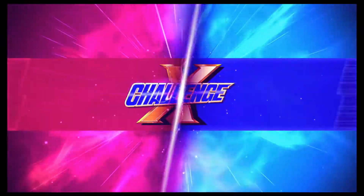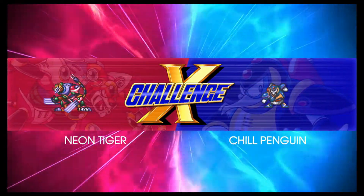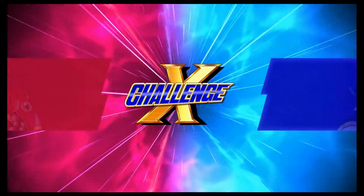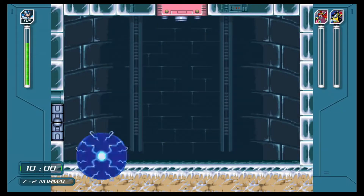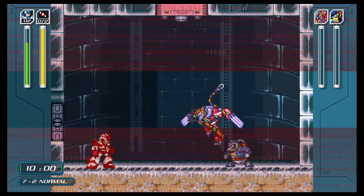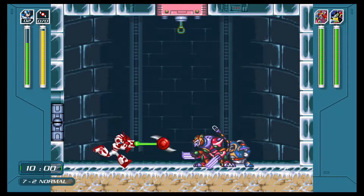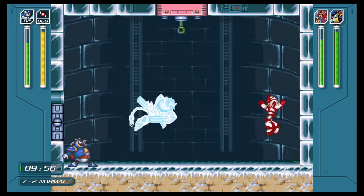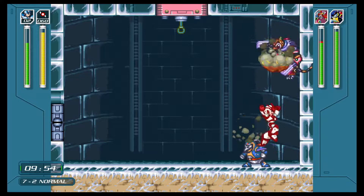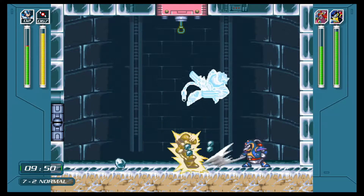Neon Tiger and Chill Penguin are two Mavericks we've dealt with before in this challenge. Just like before, we're going to leave Chill Penguin for last and go after Neon Tiger first. Neither can do a lot of damage to you even though some battles have ramped up difficulty. For 7-2, they're really relying on the fact that they can bombard you with lots of projectiles, and that is too much to deal with at once.